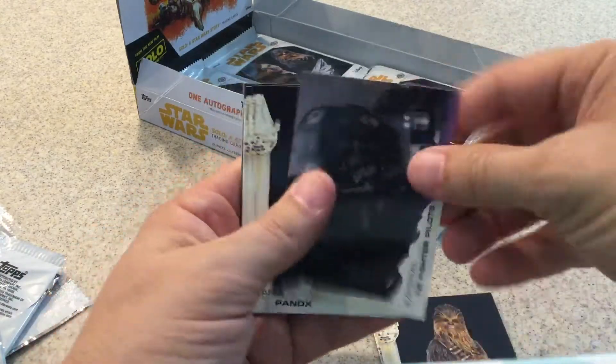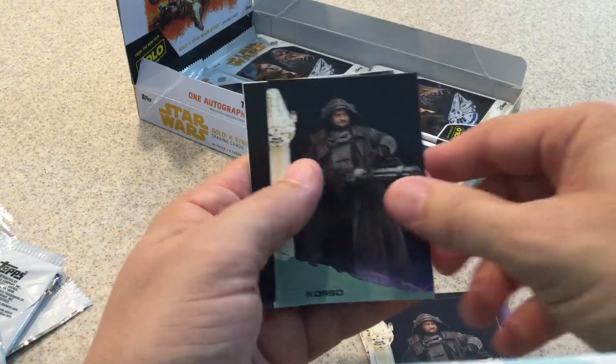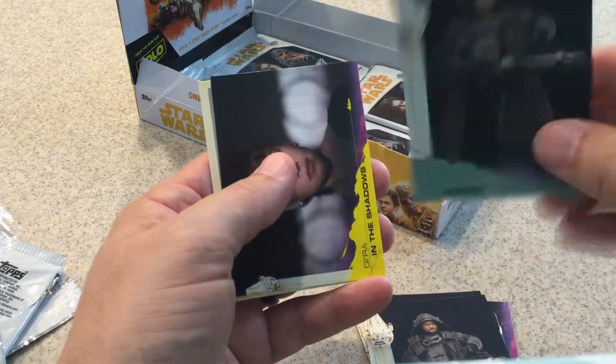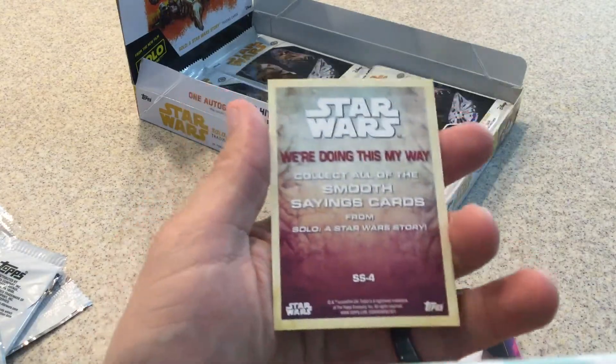Moloch, Chewbacca, parallel TIE Fighters, Inga Six Eyes, Corso — oh, parallel Corso. Yellow Kiara. And 'we're doing this my way' — I guess that's another saying.